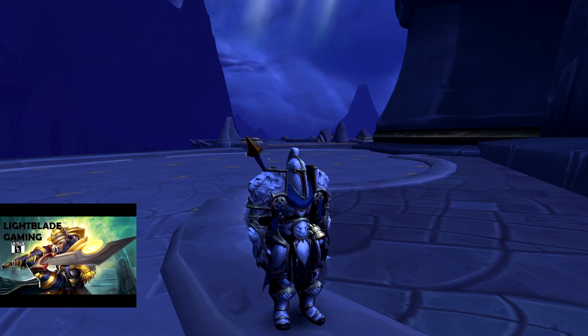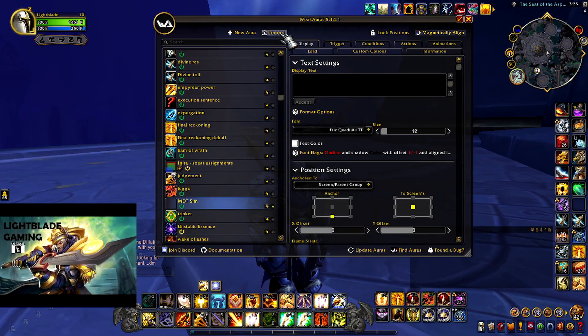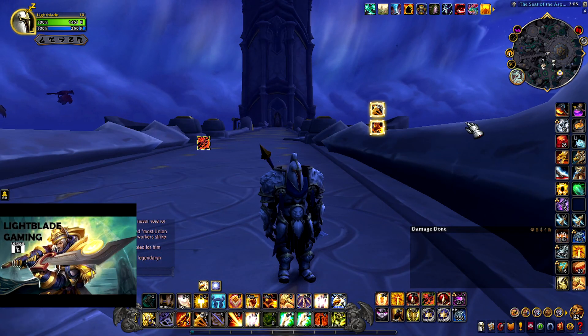After you download and install those add-ons, you'll need a specific WeakAura called MDT Sim. It's a bit oldish, but still does the work just fine. Copy the string and paste it into your WeakAuras. The link to the Wago page will also be down in the description. Now that we have the necessary tools, let's start with the process.